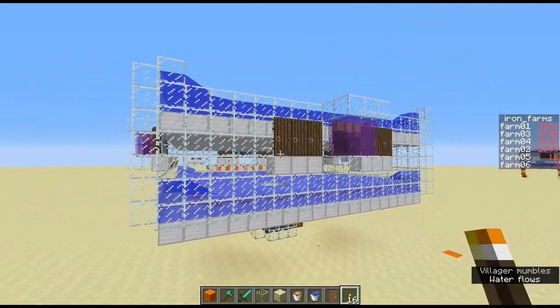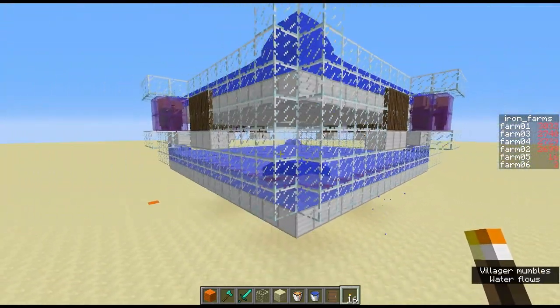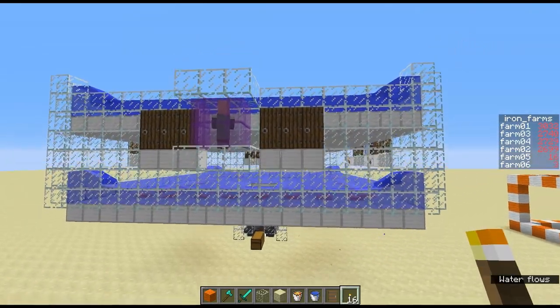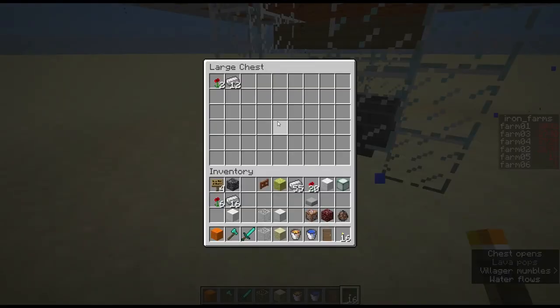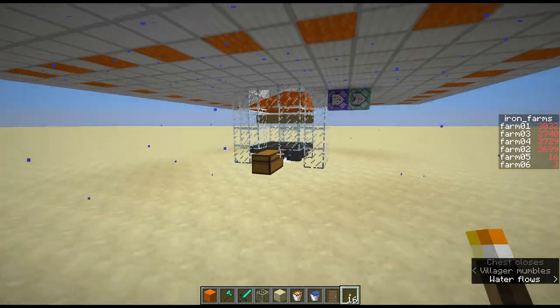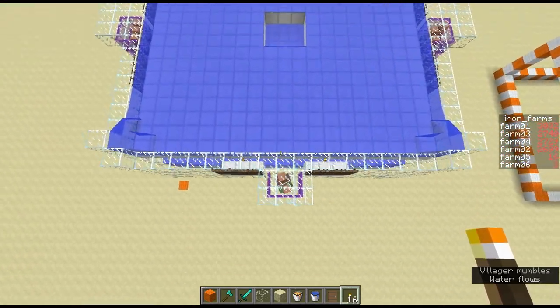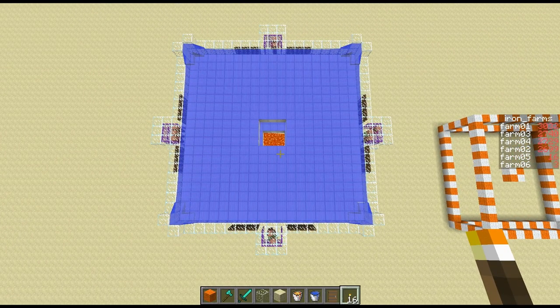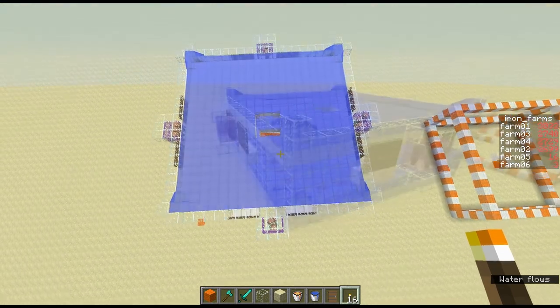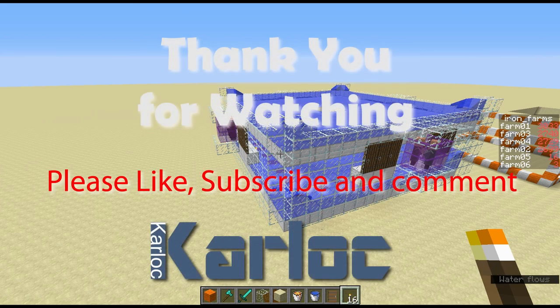Let me quickly fly around the outside so you can see it all. Golems will spawn every six minutes or so, and the drops will go down here into the chest - obviously you can extend the storage as far as you like. And a quick view from the top. If you liked this video please remember to leave a like, and if you really liked it please subscribe to my channel. Thank you for watching, goodbye.